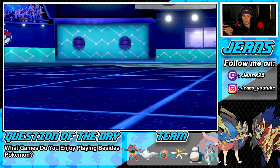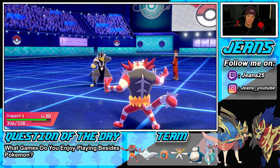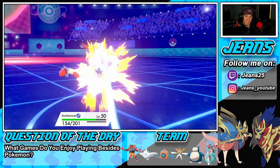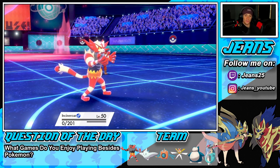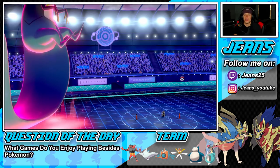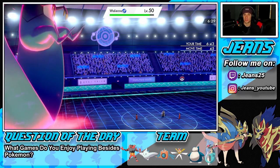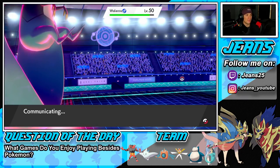We're going after Urshifu. He goes for Surging Strikes — I can never tell them apart; I think it's by their stance. This is going to take me out 100%. Sorry Incineroar, but you're gone. I don't mind that though — I thought it was the dark one, thought he was going for Wicked Blow to take out Dragapult. But now we have Dragapult with speed and Life Orb, so an Air Stream just takes that out 100%. We're gonna bring out Rotom to finish off this battle — light work.